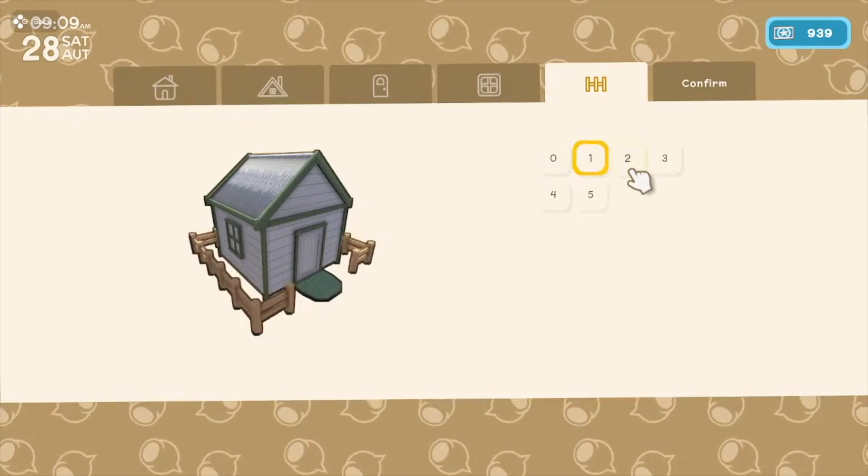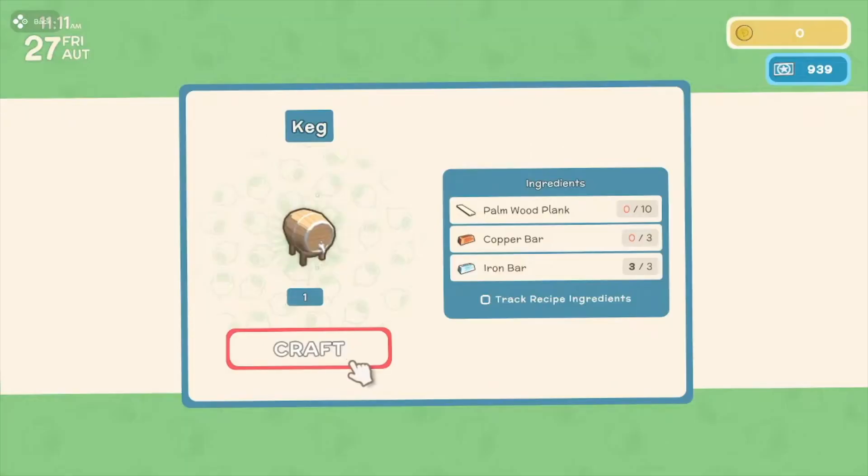Next up, the keg recipe has been changed. It is now 10 palm, 3 copper, and 3 iron. I think it was originally just 10 palm and 5 iron, so I think it's a little bit better this way — copper is a bit easier to come by.